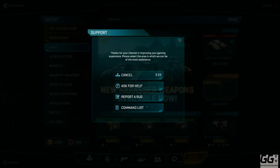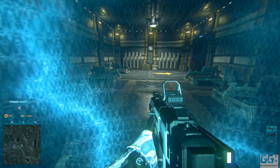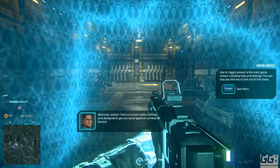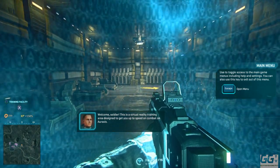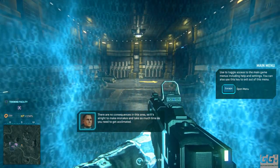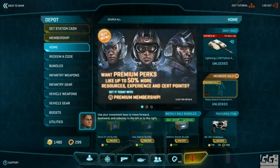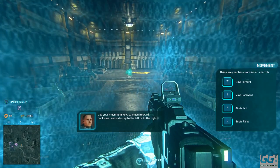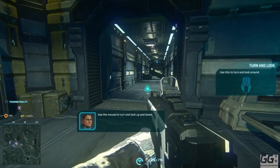There are voiceovers in this so I won't say anything while it's on, but it gives you a fair idea of what to expect. As soon as you come into the PlanetSide game: 'Welcome Private. This is a virtual reality training area designed to get you up to speed on combat. Here's your movement keys to move forward, backward, and sidestep to the left or to the right. Use the mouse to turn and to look up and down.'